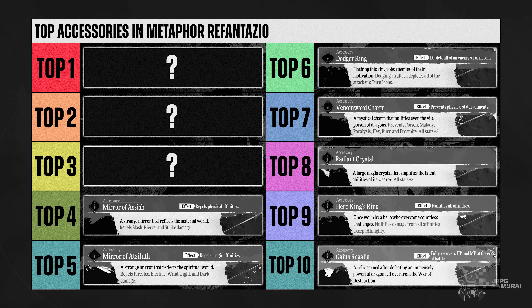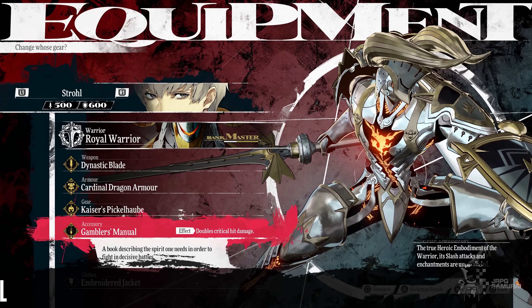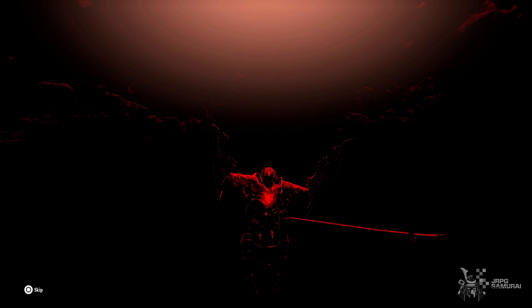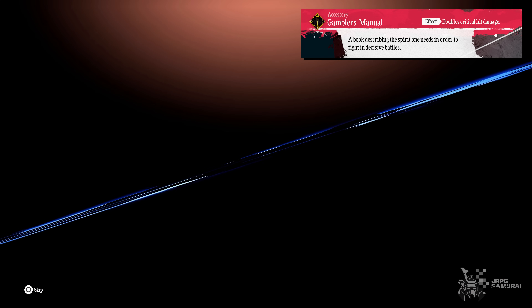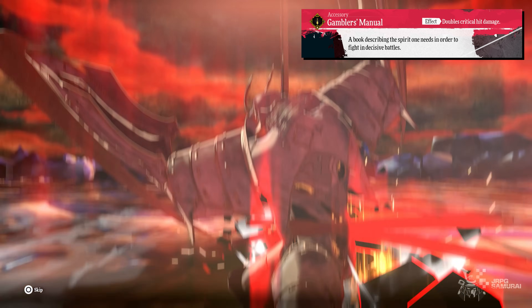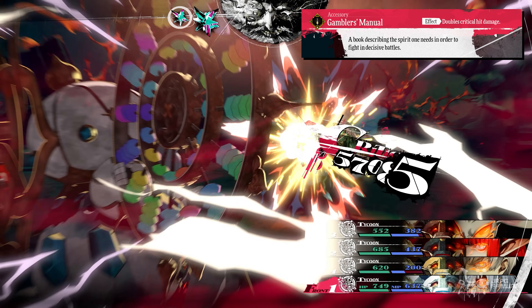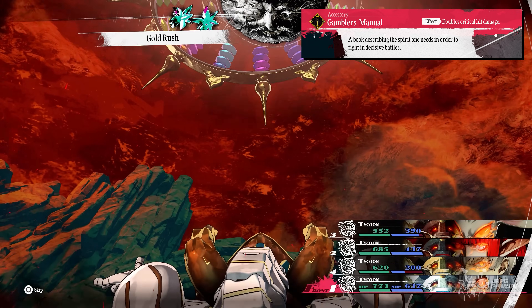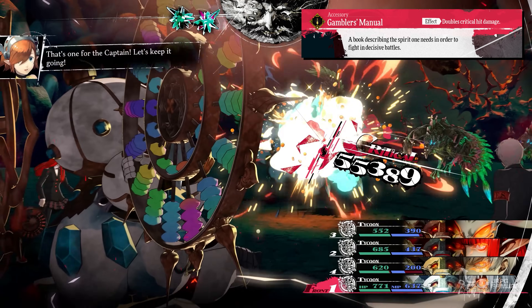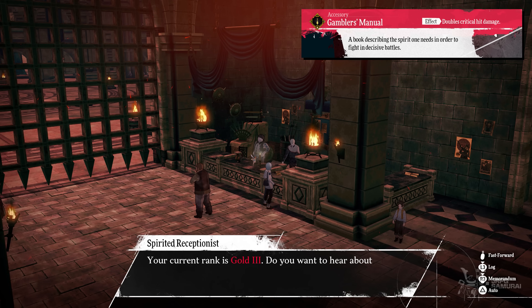Dominating the top 3 spot is the Gambler's Manual. If your build revolves around physical damage, you will get a lot of value from this accessory. The Gambler's Manual doubles critical damage, allowing you to decimate enemies with huge numbers. This is one of the key components of my Samurai and Tycoon builds, allowing me to deal 45k to 55k damage by just doing normal attacks that deal critical damage. Single hard-hitting physical skills benefit enormously from the Gambler's Manual.